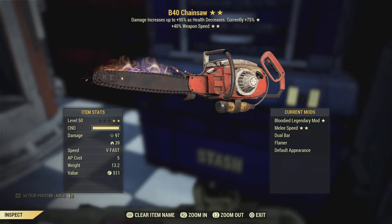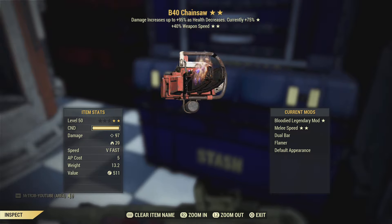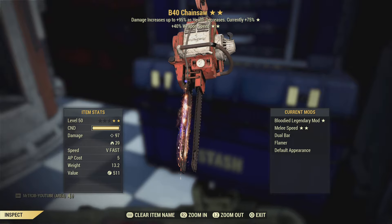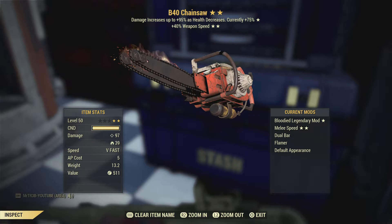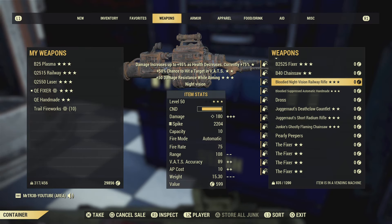It's got a really good chainsaw as well — bloody, 40% weapon speed — it's been modified too, some good mods on it. It's the double-bladed one and it's got the flamer dual bar attachment.